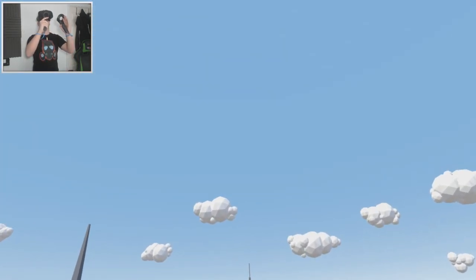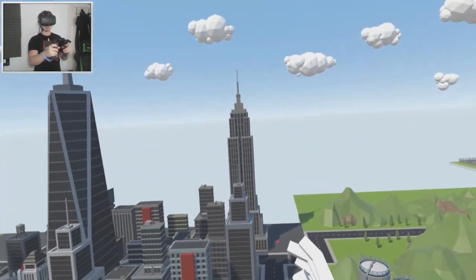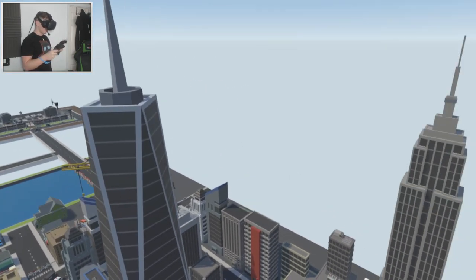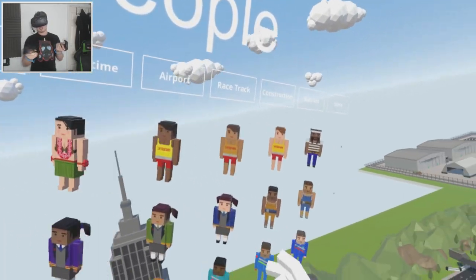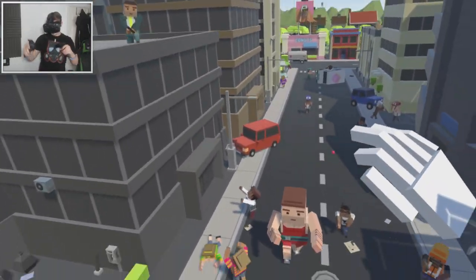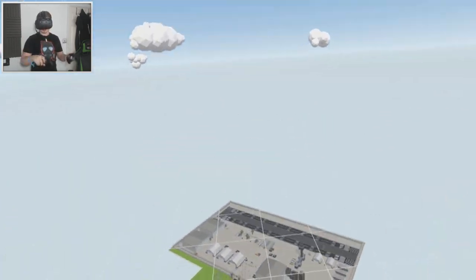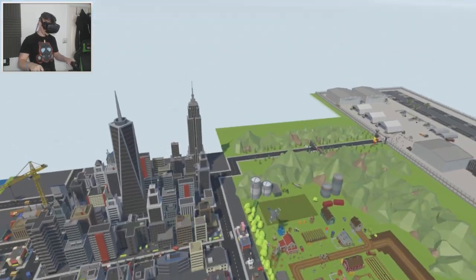We're gonna have fighter jets trying to take him out and the scene is gonna look absolutely epic when we're finished. Now quite a few of you guys suggested this. To begin with, we need to pick a zombie that's going to be our mega zombie. I often use the weightlifters such as this guy, but this guy over here is a pretty small mega zombie compared to the one by the military base, which we did in the last episode.